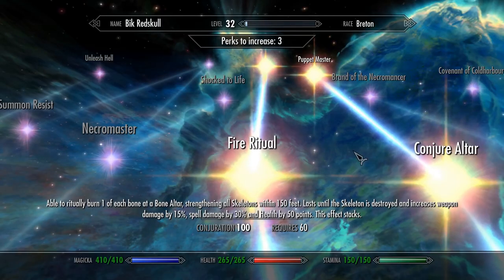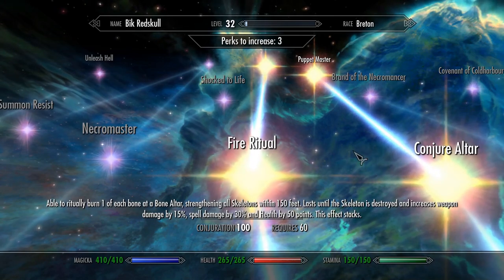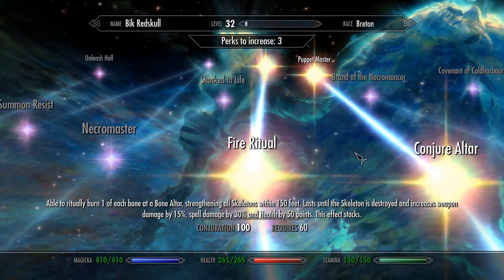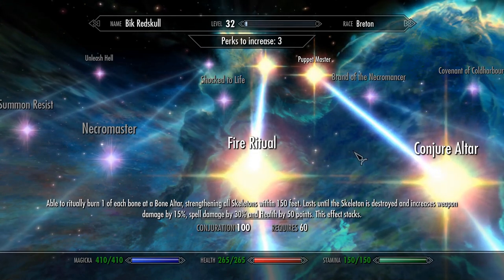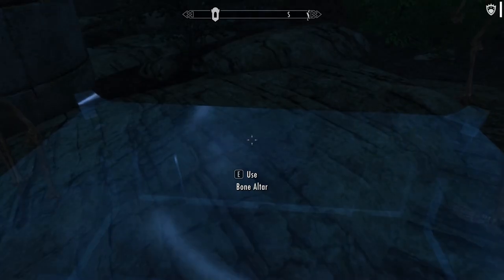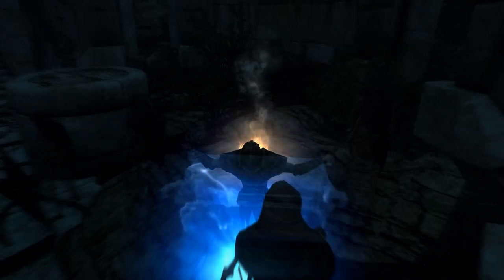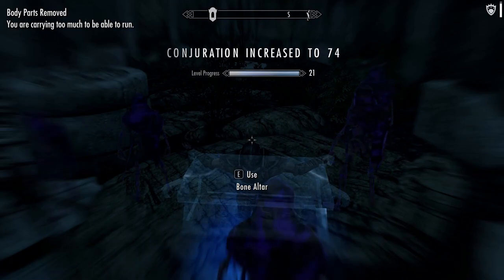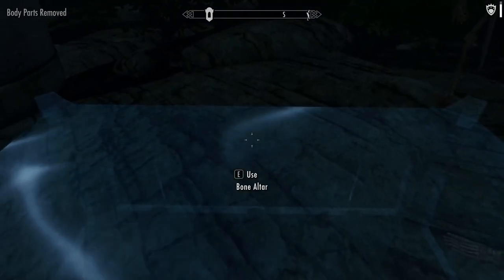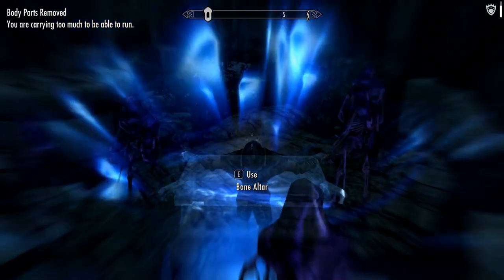The next really useful perk is the Fire Ritual perk. The Fire Ritual allows you to burn bones at an altar, and every time you burn bones it will increase the strength of all your currently summoned minions. The buff lasts until the skeletons are destroyed, and it increases weapon damage by 15%, spell damage by 30% for mages, and health by 50 points. It stacks, so you can keep burning more and more bones and make your skeletons incredibly overpowered.